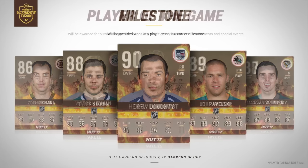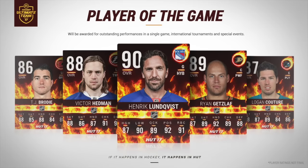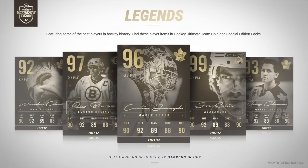The Player of the Game cards are literally lit — they went a bit wild with flame effects, but they still look pretty cool. And then the legend cards are absolutely beautiful: a gold effect with black and white and a tannish gold reflection. All the legend cards have action shots and the signatures of all the legends on the cards themselves. These are probably the best-looking HUT cards I've ever seen in five or six years of playing an NHL game.